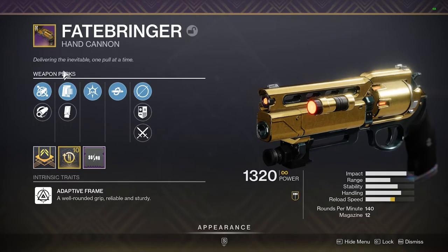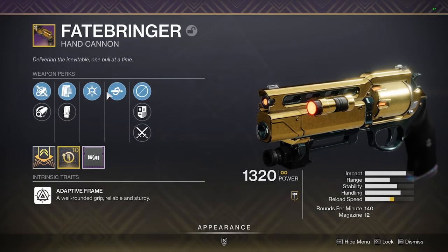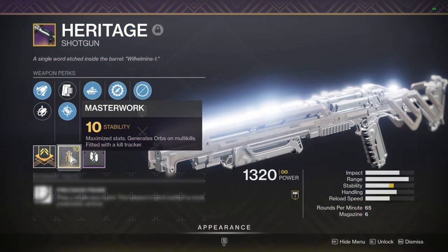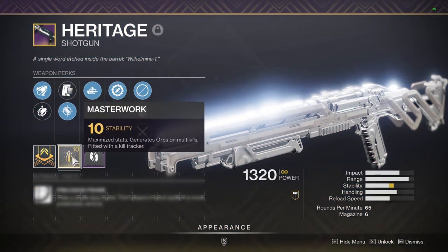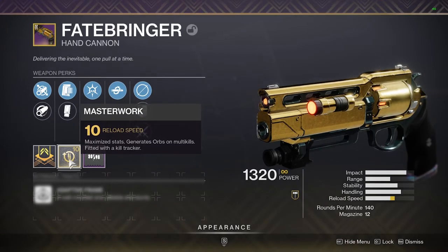Now let's take a look at the details of a weapon. Every time you get a new drop, the weapon will come with a different set of perks that will change the way that the weapon behaves. They will also come with a random masterwork. Masterworks are a way that you can level up one stat on your gun — for example, the stability stat makes your gun easier to control, the reload stat will make your gun quicker to reload, etc. Once you reach masterwork level 10, your weapon gains a kill counter, and it's able to produce orbs of power when you get multi-kills on enemies.